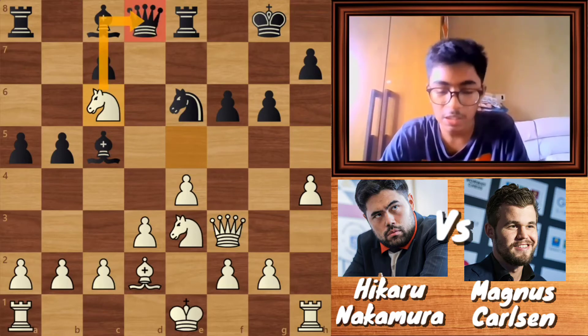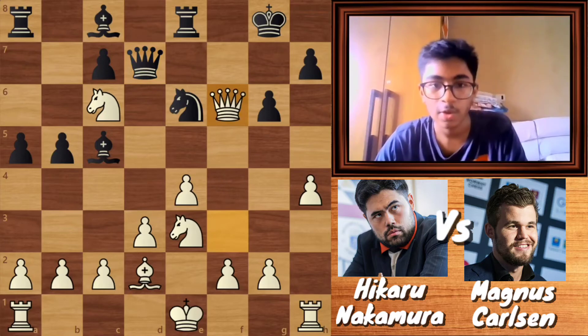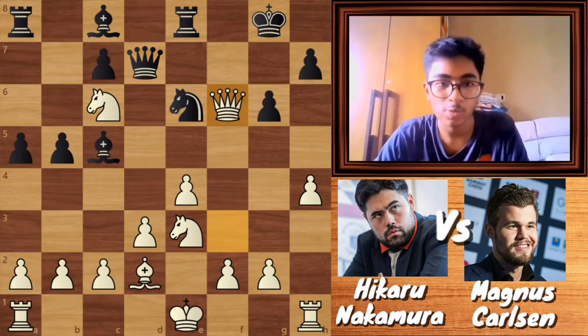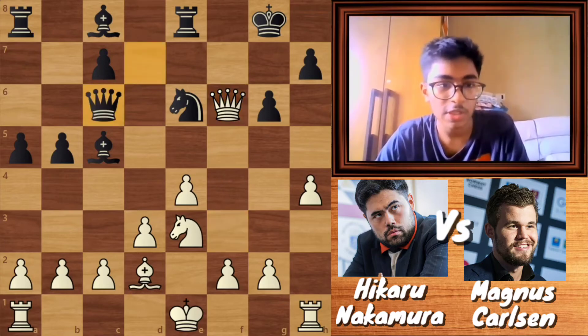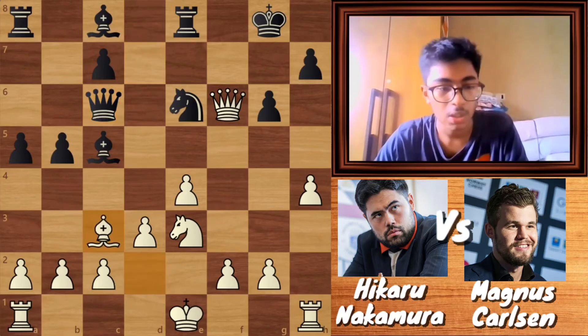The d8 queen is threatened, so here queen to d7 threatening the c6 knight, queen into f6 — a very excellent move by Nakamura — queen into c6, and Nakamura played bishop to c3. This is winning.